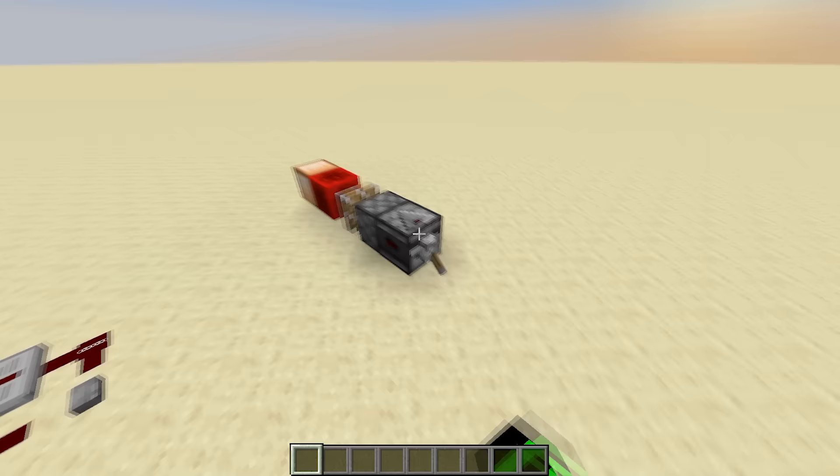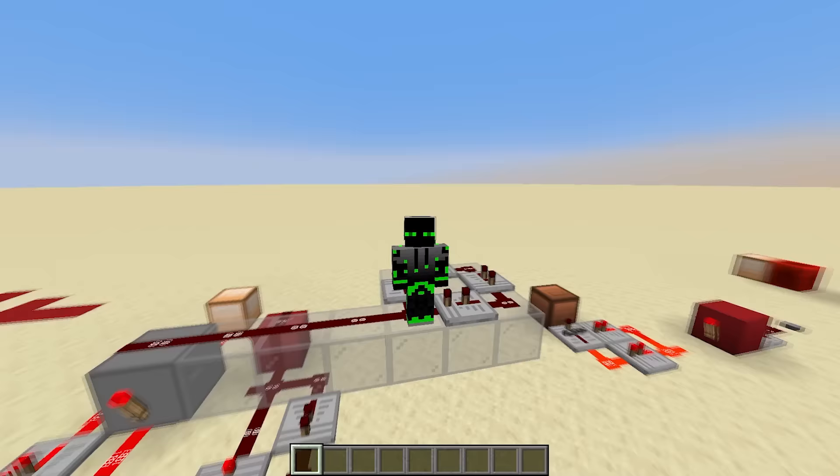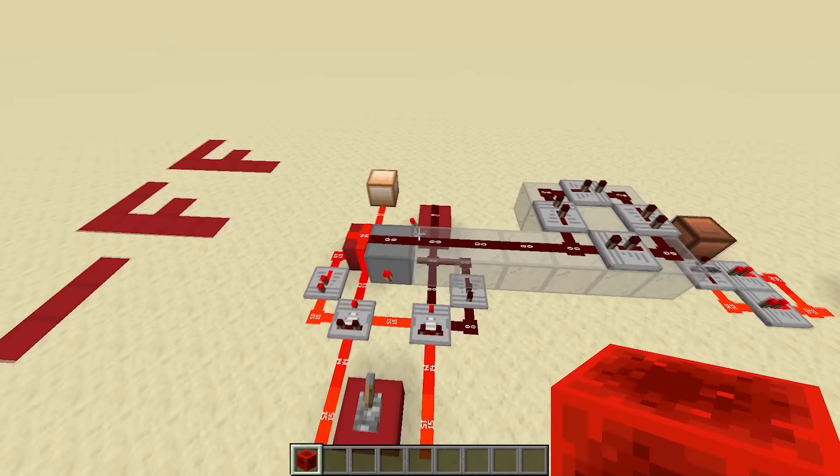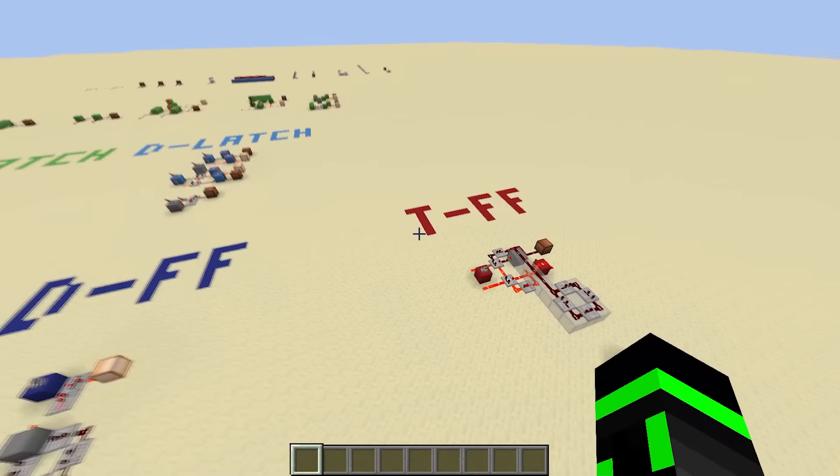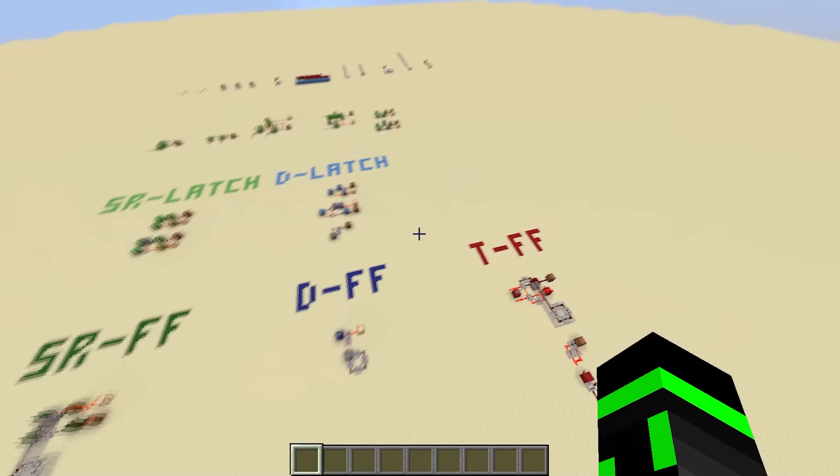But whatever, it's close enough. Ultimately, what makes it useful is its ability to toggle. And there are many other designs for a T flip-flop as well, which I've included in the world download. For example, here's a tiny one using an observer and a piston. Now, you might be wondering — what about a T latch? Is that a thing? Well, even though latches and flip-flops are very similar, I would argue that a T latch is not a thing. If you force a T flip-flop to be constantly enabled instead of using a short clock pulse, it just keeps toggling forever, and that is definitely not something a latch should do. So I don't think a T latch makes a lot of sense, but everything else here is pretty well defined.